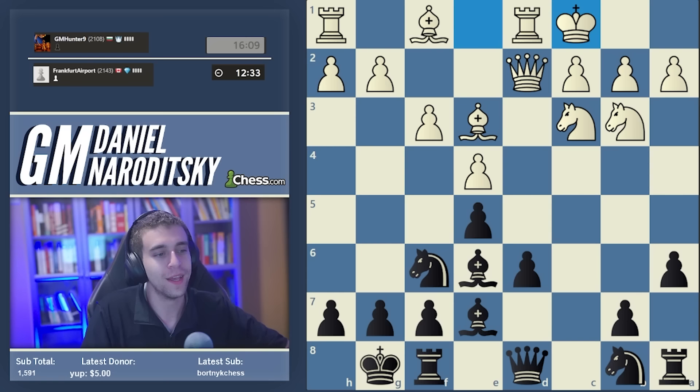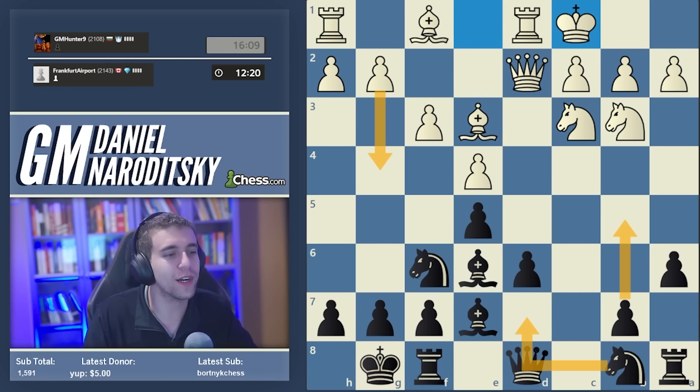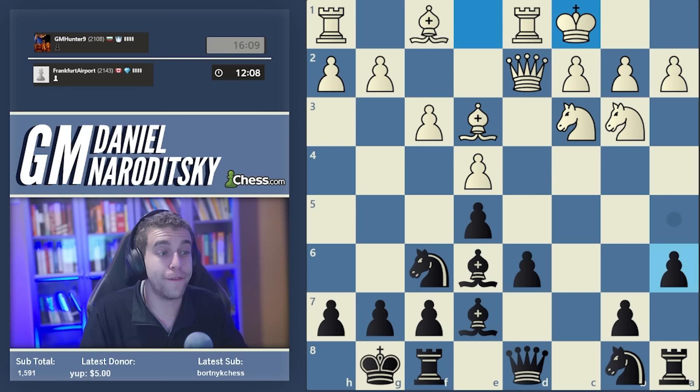The Najdorf is fascinating because in many lines there's opposite-side castling - Black attacks on the queenside, White attacks on the kingside. The main move by a country mile is knight bd7, g4, then b5. But there's a much more obscure move that I really like to play - I've played it successfully for about a year in online blitz.